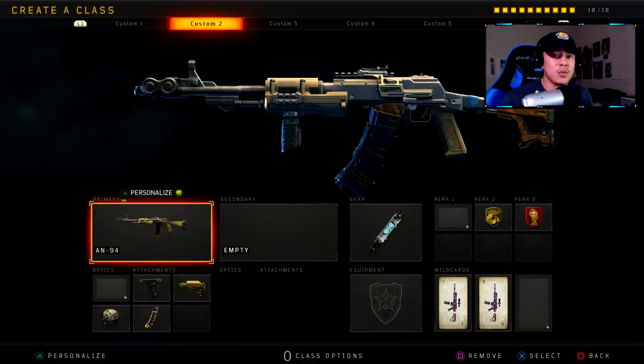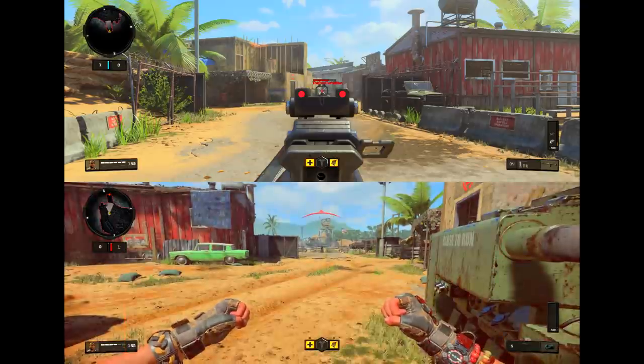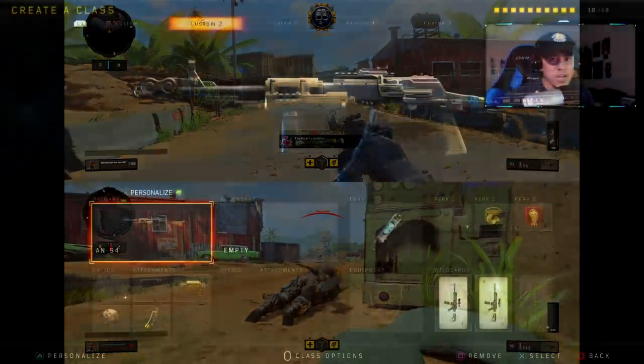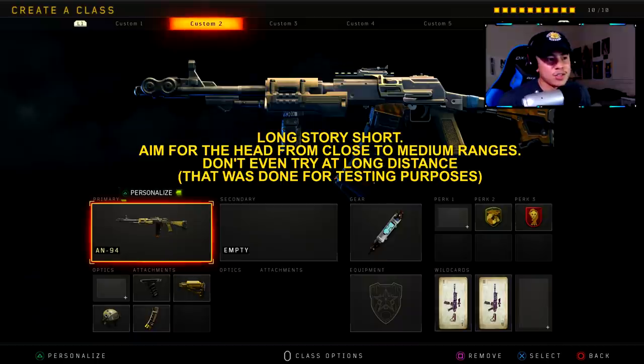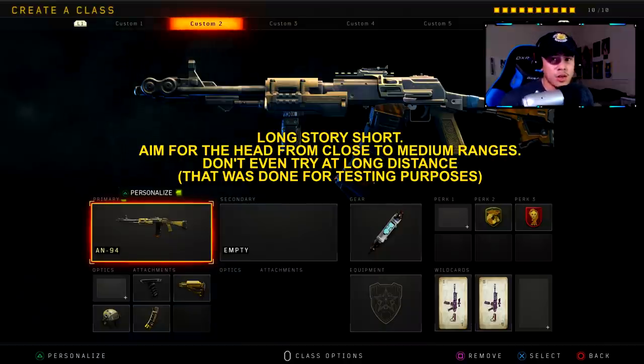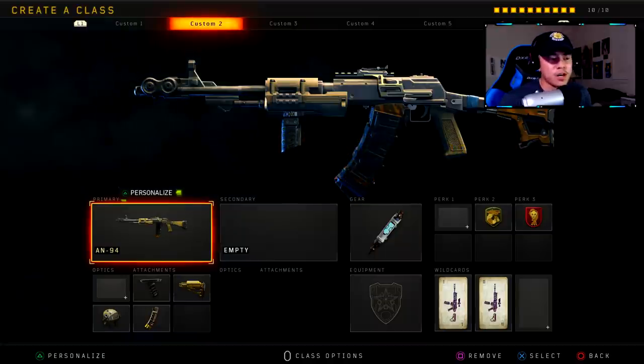If you shoot at the head it's going to be four shots to kill from close to medium range. With High Caliber on, it becomes four shots to kill from any distance as long as you're aiming at the head. It's not really practical to get headshots from medium to long range, but I'd recommend taking gunfights closer and aiming for the head for that four-shot kill. Without that, you're going to find yourself getting a lot of hit markers, especially at distance — you'll definitely lose those gunfights, especially with weapons like the Swordfish that just absolutely melt.